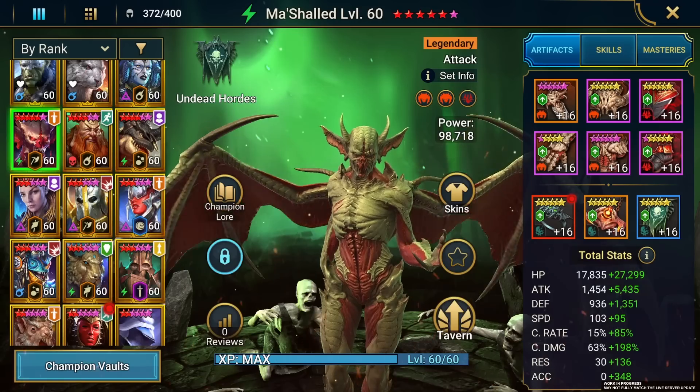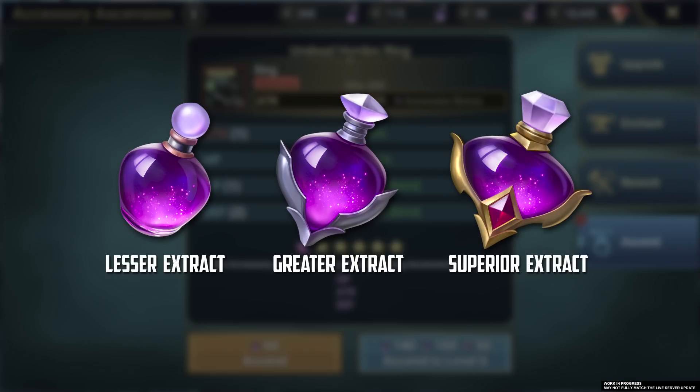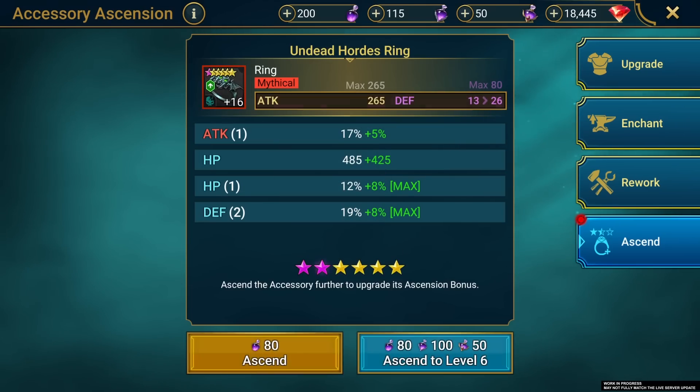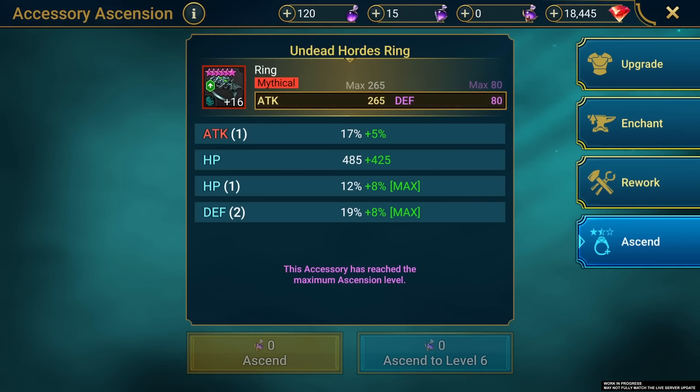As promised, the opportunity to Ascend your accessories just like Artifacts is coming soon. The core mechanics of Ascension will be the same, except you'll need a different resource called Extract instead of Oil. Accessories of any rarity that are at least Rank 4 and Level 12 can be Ascended using Extracts, unlocking a single bonus stat that increases with each new Ascension level, complementing your bling with a lovely little stat boost. But where do we get these magical Extracts?